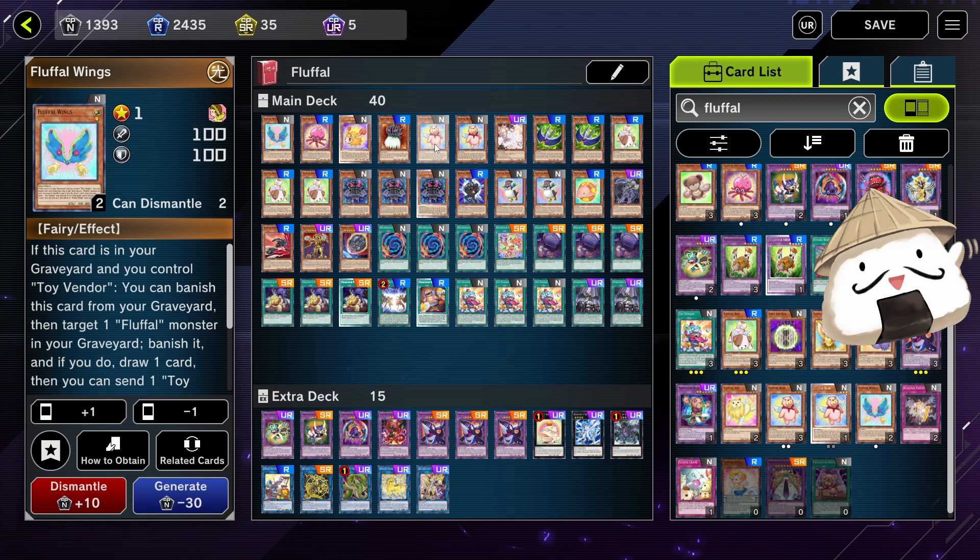I'm running one Wings. This is pretty standard — I think most people run one or two Wings. This allows you to send it with Dolphin to the graveyard, plus one Toy Vendor, and you draw like two cards. It's a Pot of Greed.